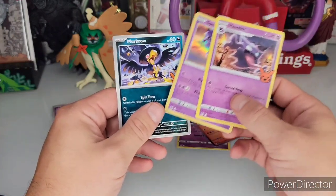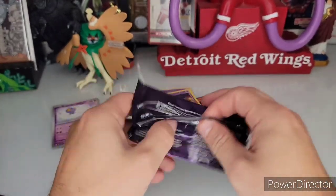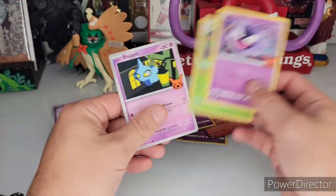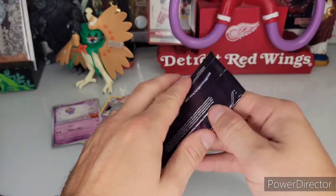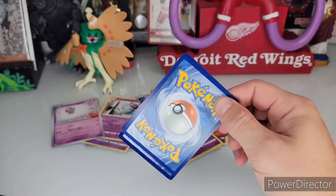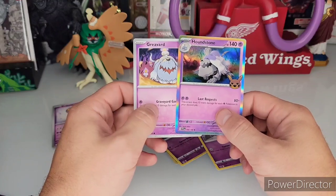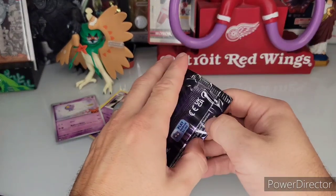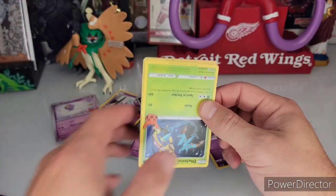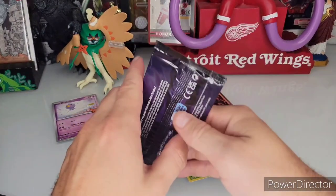I have never seen this Pokemon ever — Spectrier and Murkrow. So far so good. We got the Gastly, which we have not gotten yet. I did it upside down again. Trevenant — you got Trevenant in the last set. I love this new Pokemon — was it Graveyard and Houndstone? I like the little reveal they made. Chandelure — that's the Pokemon you got Chandelure in the last set as well.